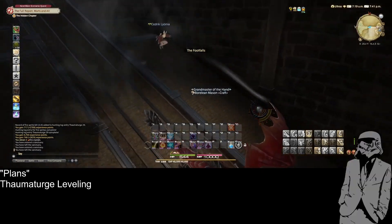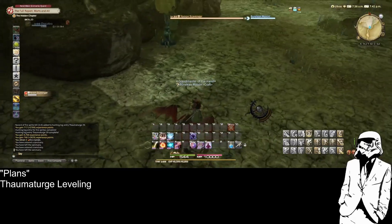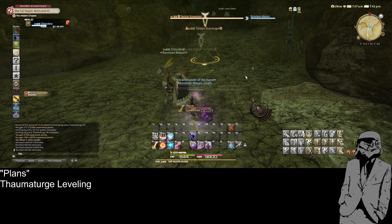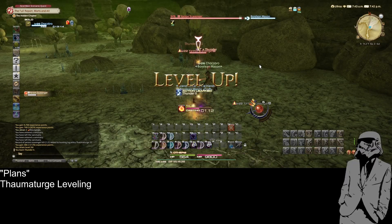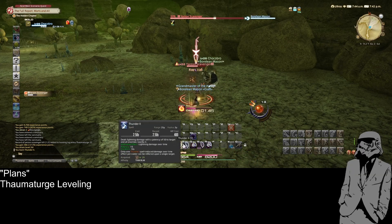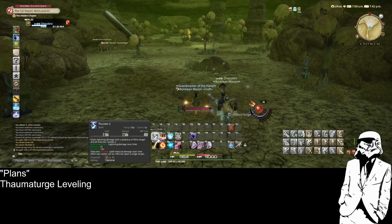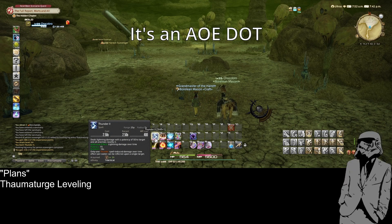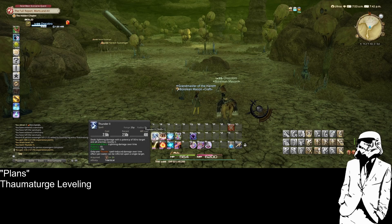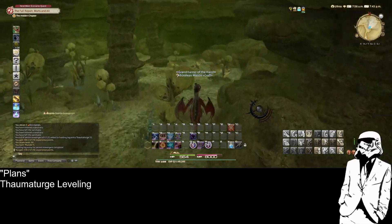At least I didn't actually run there, because I know there were people that actually ran the whole distance. There are the Scavengers, which are what we need — one of the ones we need. There we go, that's level 26. Got Thunder 2. I need to look at what that does. Those were the Scavengers. Thunder 2 is a slightly stronger DoT that doesn't last as long. I don't know when that would be useful — I'm just going to keep using Thunder 1, because that's usually what I see people use.